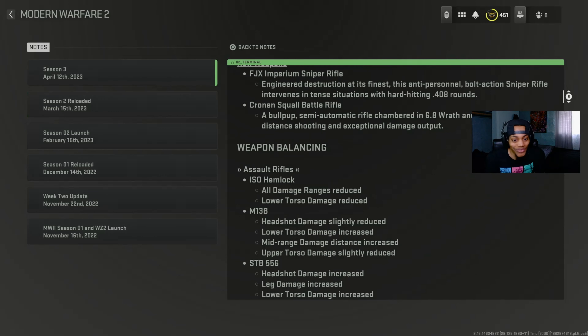And in Season 3 this is crazy — the M13B got headshot damage slightly reduced, but they also did a low torso damage increase, mid-range damage distance increase, and hip-fire accuracy slightly reduced. So they buffed this gun but also nerfed the headshots. Like I was talking about with the Attack 56, Val 46, and the Kastov knives — they nerfed the headshot but it's still good.